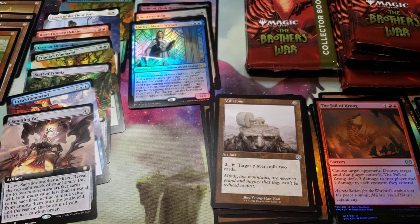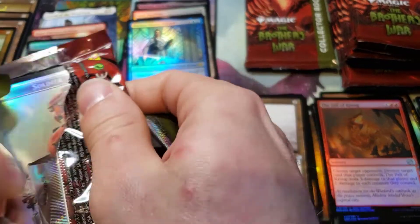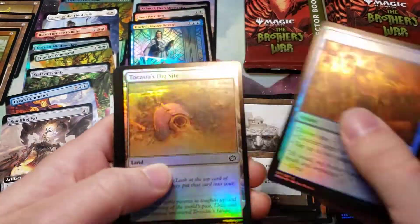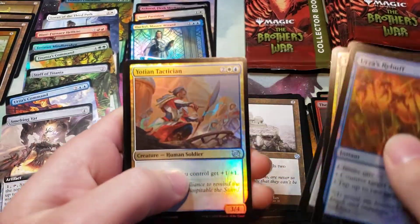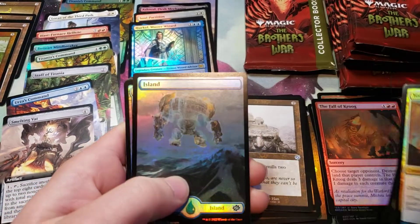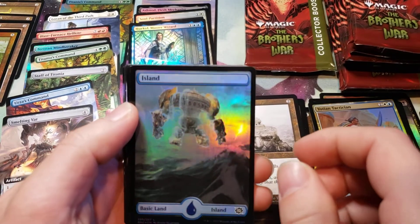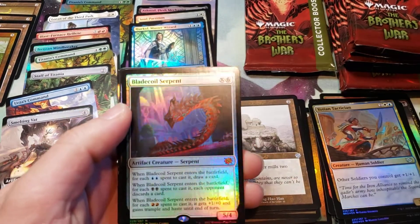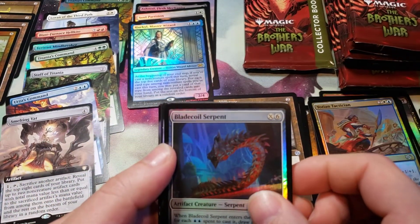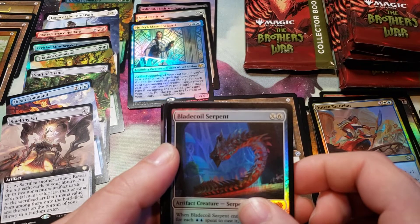A Prowl Pursuit Vehicle and a Foil Gilded Lotus. Got the Saheeli Filigree Master Emblem. Got the Urza Island. Blade Coil Serpent for our first mythic — is this really our first mythic other than Staff of Domination?